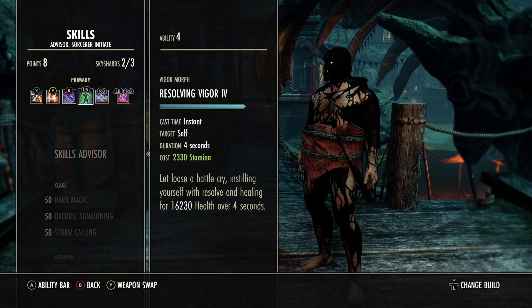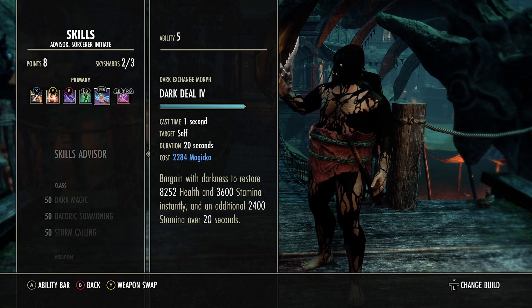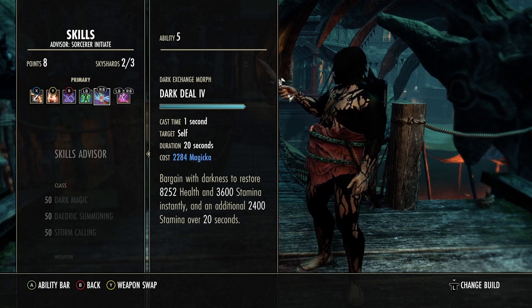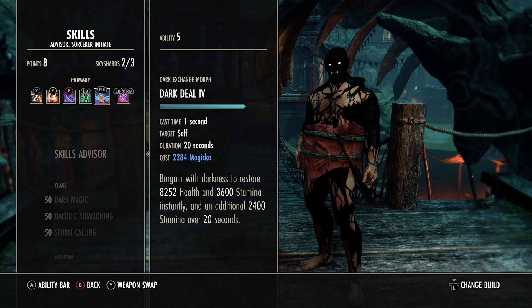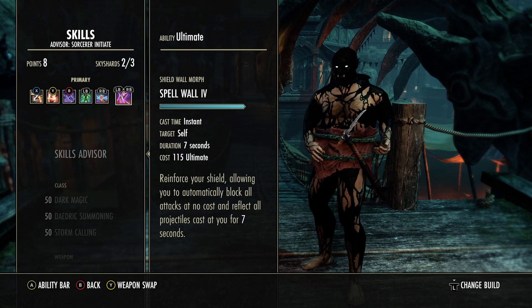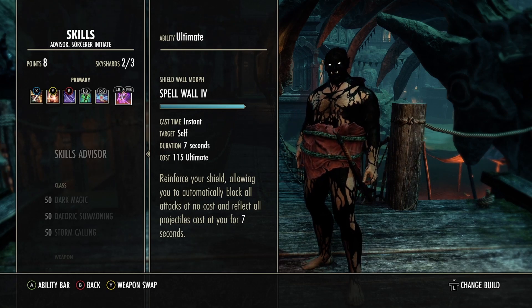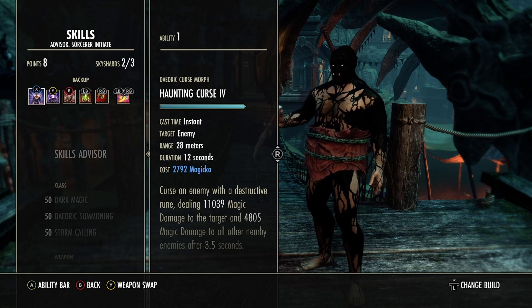Crystal Weapon is great — after casting it, your next ability costs less. Resolving Vigor is still the heal on the build; great, great heal. Dark Deal is your 'I need more stamina' button — it converts magic to stamina. Keep that up, it lasts over 20 seconds. Spell Wall we use because there are a lot of bow builds and projectile casters out here, so we use this to reflect that back at them since we don't block on this build.